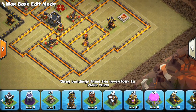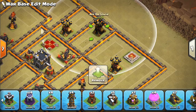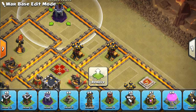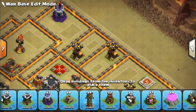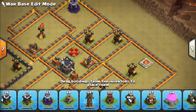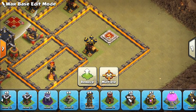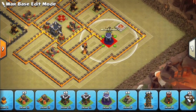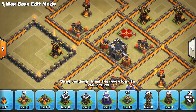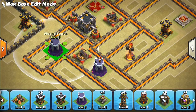We'll put the king's altar there and fill in some wizard towers. Right away I can see people trying to use a bat spell combination here, but we can prevent that by putting a wizard tower up here — that way it can just start to take out the bats if they stray from that air defense, but it won't be tanked by a lava hound in a Lalo attack. We can put a wizard tower down at six o'clock in this area, just away from those air defenses.